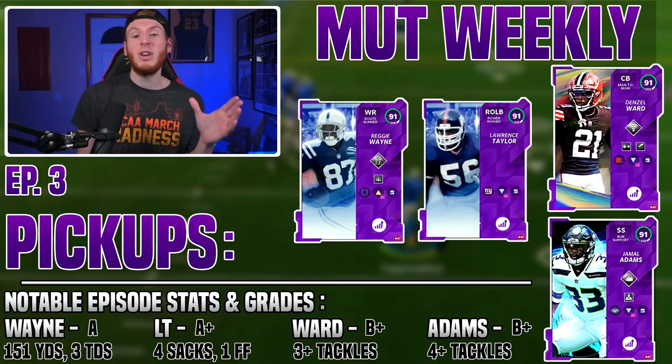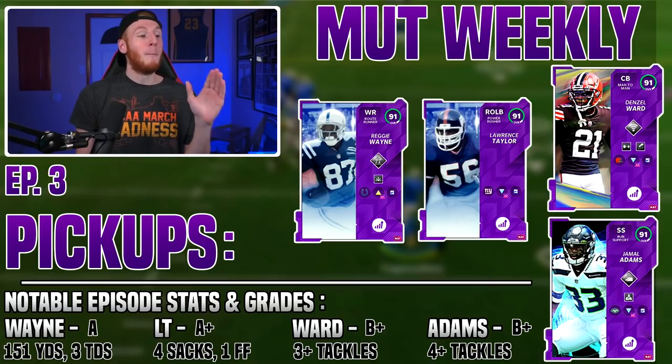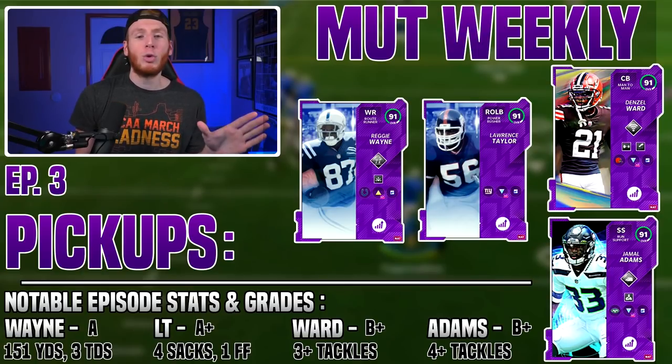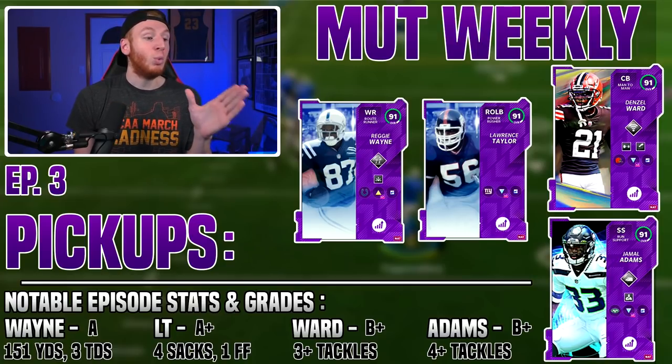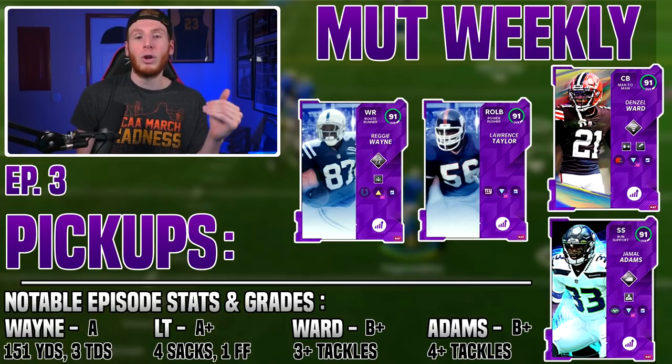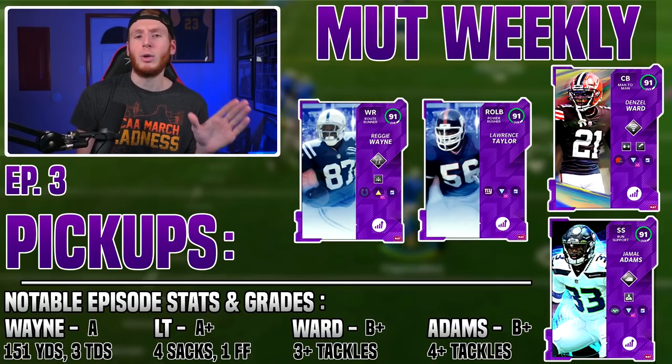Lawrence Taylor again making plays — all the plays they make or don't make, I want you all to see it. The coin value is so important. GGs to all our opponents — I hope you enjoyed all the gameplay. Now let's take a look at their final stats and grades: Reggie Wayne got an A — 151 yards, three touchdowns; LT got an A-plus — four sacks, one forced fumble, very quick to shed and get to the QB; Ward and Adams both got B-pluses with three-plus and four-plus tackles respectively but no forced turnovers. I'd recommend just powering those players up to one level before the limited. There are a lot of good safeties and corners out there — I didn't think Ward was quite as good as Byron Jones. If you enjoyed the video, please like, comment, and subscribe. Peace!